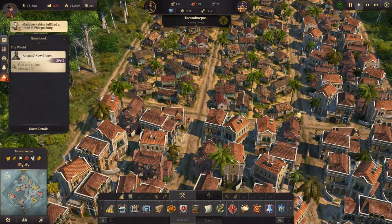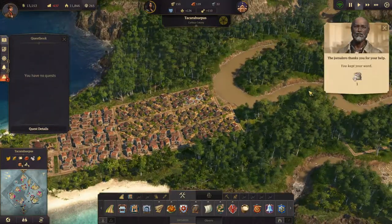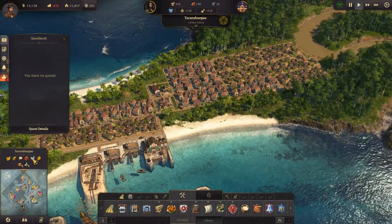Where's number three? There, there we go. All done, buddy. You kept your word - of course I did. Plus 25 productivity for pearls, that's not bad.